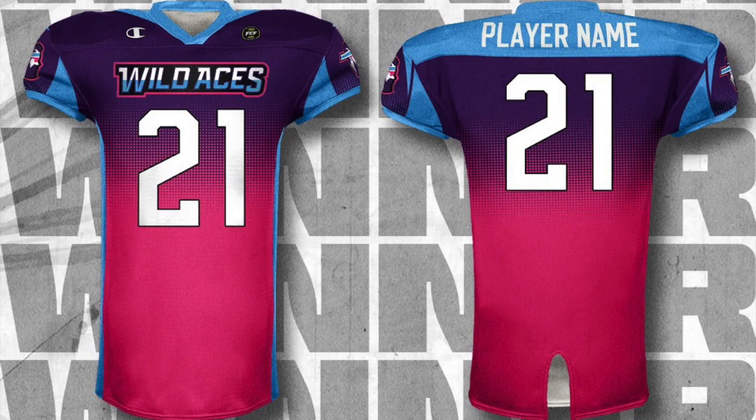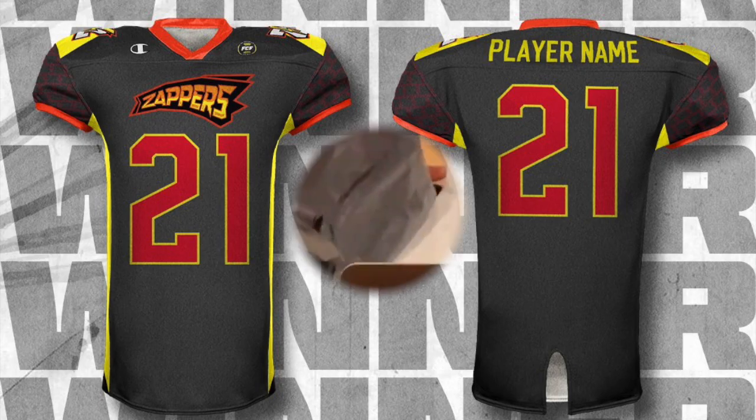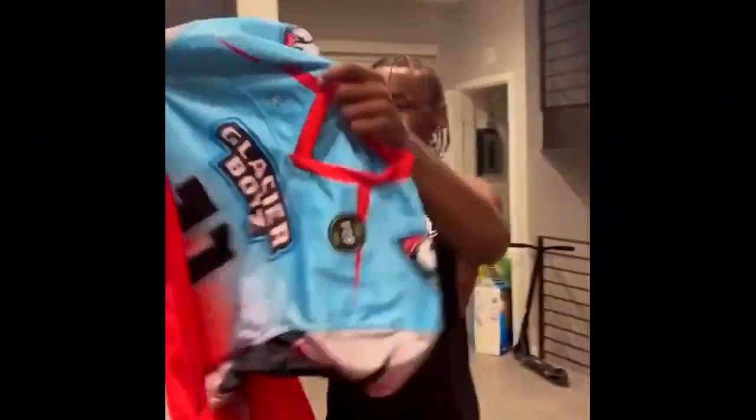At number two — this is the only jersey without the fade, but the all-black looks really awesome. You really can't go wrong with all black. The colors come together well, and there's a really unique design on the sleeve that's kind of hard to see at first — you have to squint to catch it. I think they're going to look really good on the field. I can't wait to see what the helmet looks like. I'm excited to see these in action.